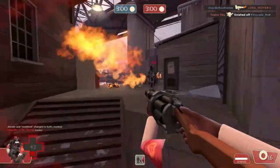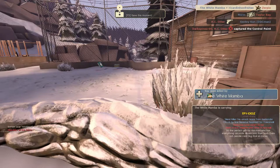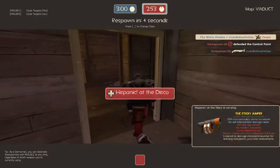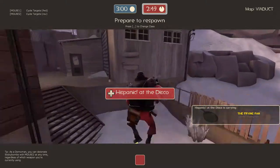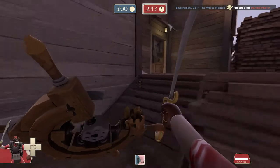Since you don't need the Wee Booties, you can get your primary back. I like to use the Sticky Launcher primarily. But there's actually been a nerf on the Sticky Launcher — they don't do as much damage as before.